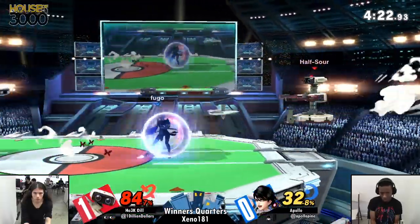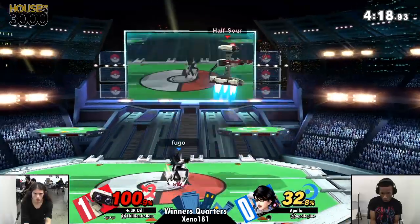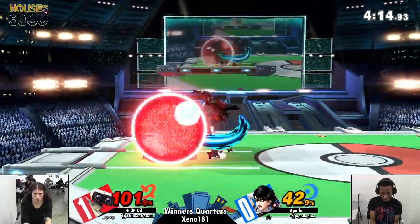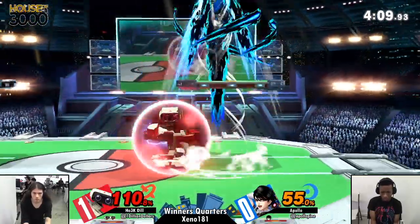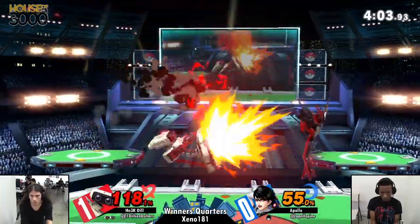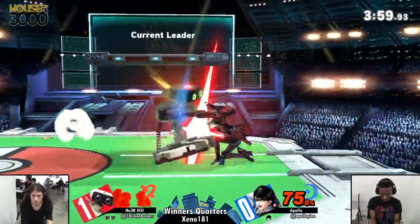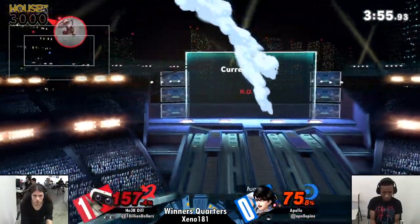Good job from Apollo getting out of that ledge-trapping situation. Dill doesn't seem ready for the pressure — and finally, great job from Apollo realizing that and baiting fantastically. That down tilt trip into forward smash is working out for Dill right there. Another big combo starting here — but these combos need to end in stocks.